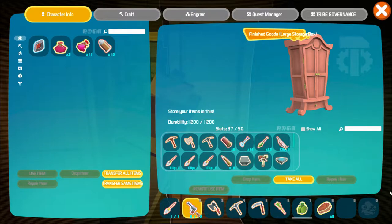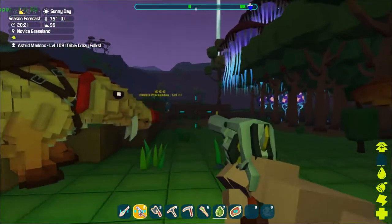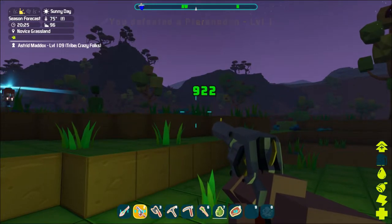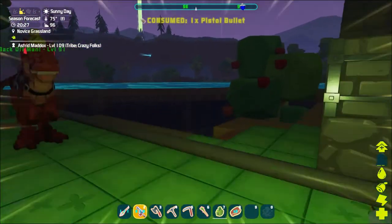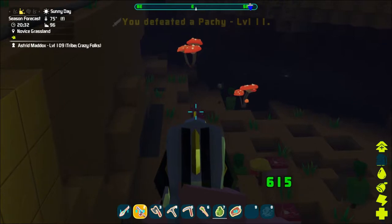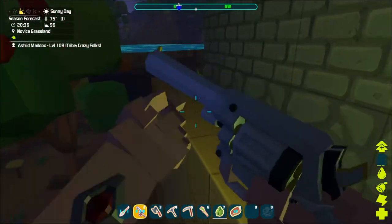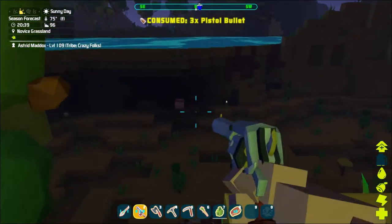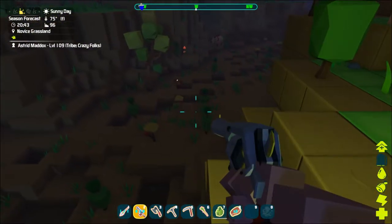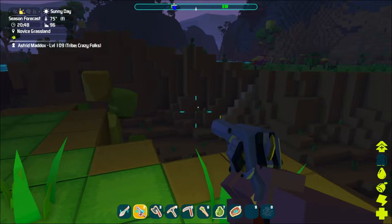I've been shooting things with this gun and figured why not bring you guys back because this thing is awesome. Watch this - 922 on that pteranodon, and that's all it took to kill him. On a Pachycephalosaurus, boom 615, another one 410 - that's all it took to kill that one. I killed a mushroom over there in two shots. I love it. I'm going to have to start making my own ammo though because I'm running out.